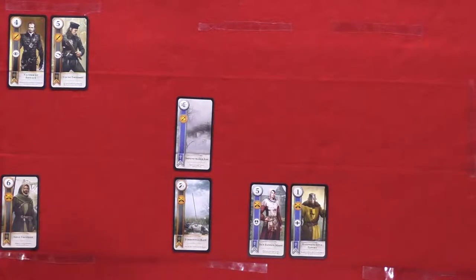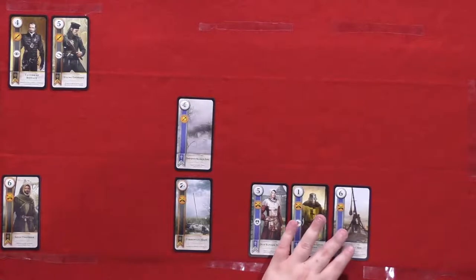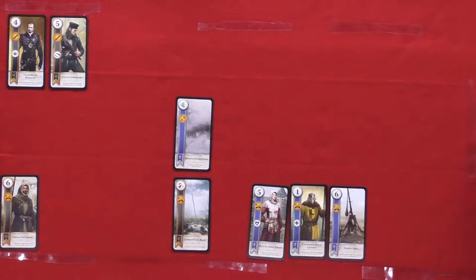I will play my Young Emissary. The tight bond mechanic means that as many of them as you have in a row, the value of that card is multiplied by that many — so if there's two they're each worth ten, if there's a third they're each worth fifteen. I'm going to clear the weather using my leader ability as Foltest, Lord Commander of the North.